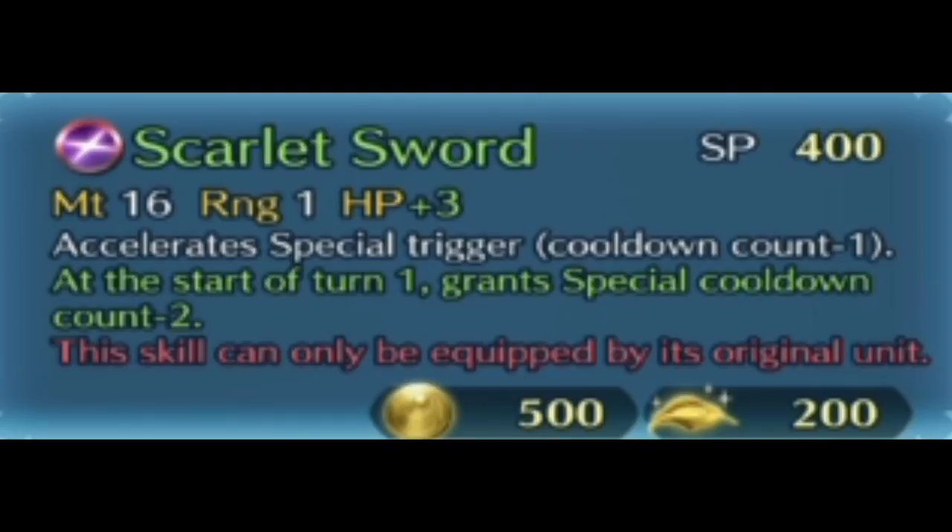It's mainly challenging because of the unit it's on. If you just look rawly at the weapon, this is a very, very good forge. You're talking not just Quick Riposte Pulse, but Quick Riposte Pulse 2 — he's going to be coming in minus 3 charge on his special by himself. So if you have Luna as your special, it is charged immediately with no help. However, Navarre's stats are bad, so he's going to be reliant on the special to do good damage.